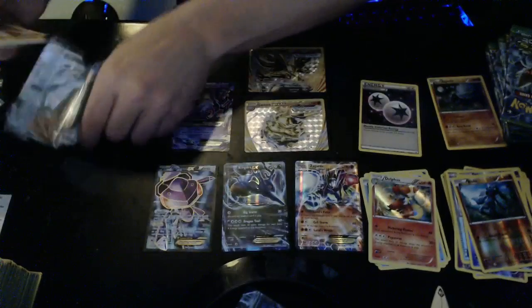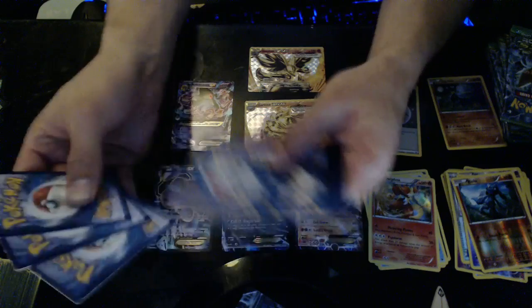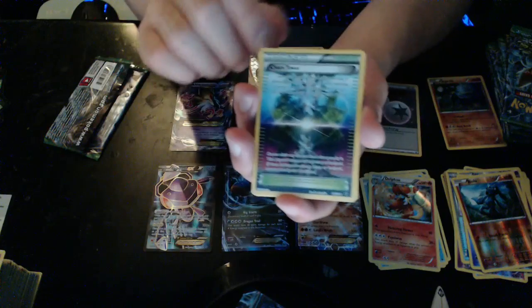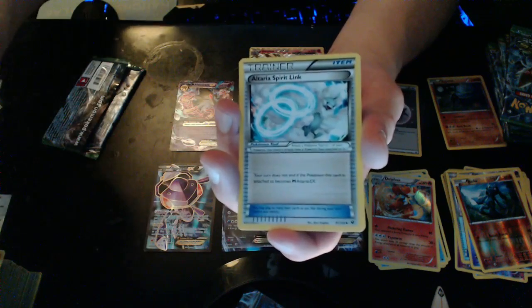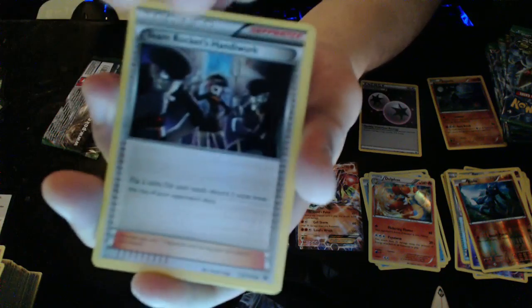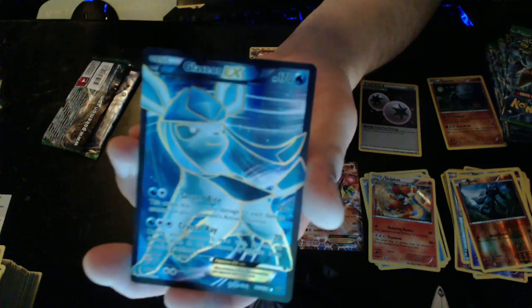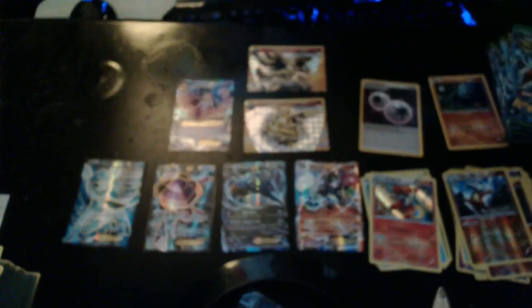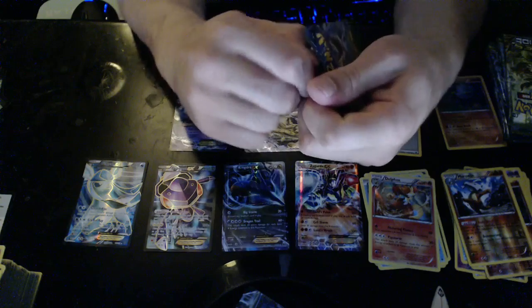We got a Fennekin — white coat guys, so there's something in here! I learned that much from watching all these videos. Three, two — shabam! These can go up here. We have a Chaos Tower — I like this card a lot — Altaria Spirit Link, Team Rocket Handiwork, a Reverse Hollow Marowak, and a Glaceon EX! Yeah buddy — and it's a Full Art! That's our second Full Art out of this booster box!